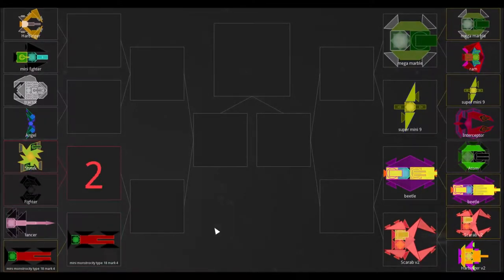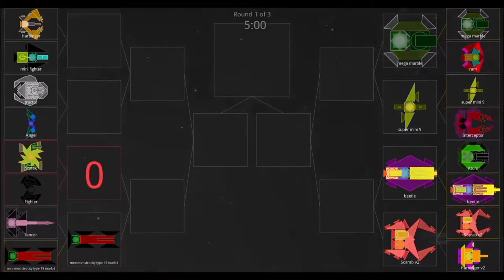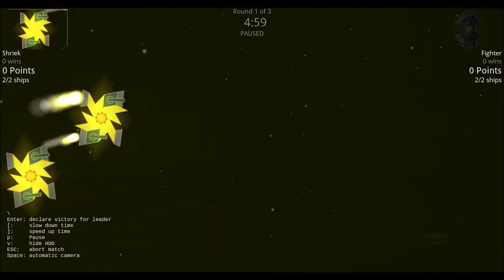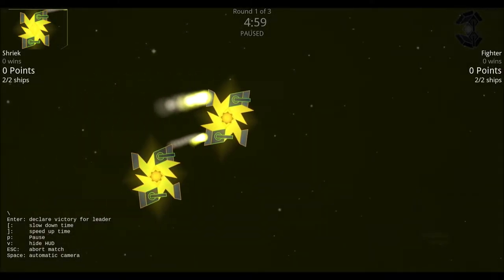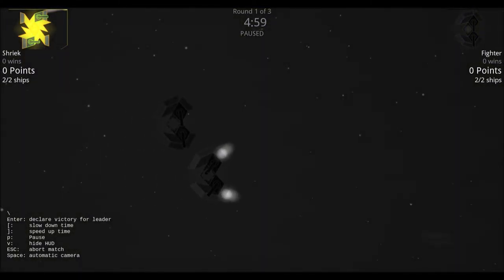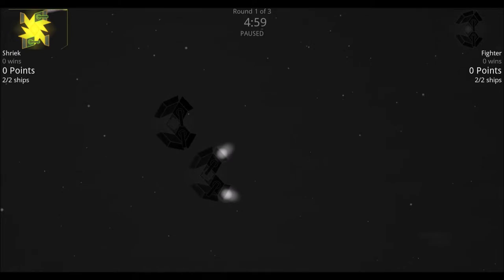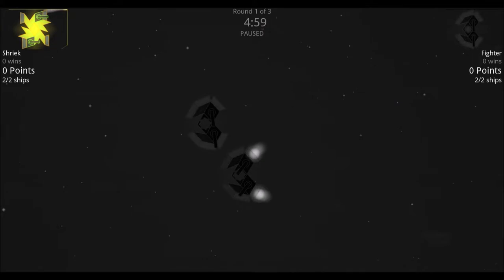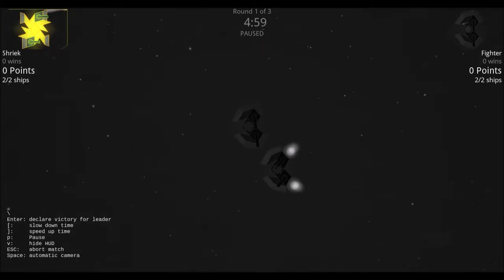Next we have the fighter versus the shriek — actually a 2v2 with two shrieks versus two fighters. The shrieks are reds faction with four thrusters and two guns each. The fighters are also reds faction with the same guns but six thrusters each and much less armor. The fighters should be faster but the shrieks have a lot more armor.